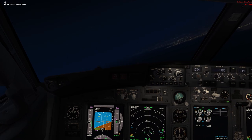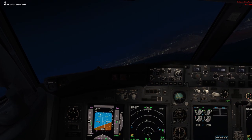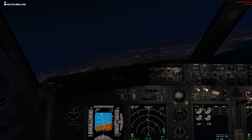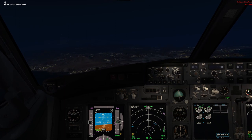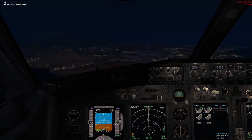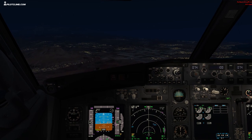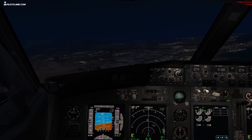Tenerife South is in front of us — that area there is called Las Americas and Los Cristianos. Here we go, 180 knots is coming — beautiful — and we've got 2000 feet. The final approach course is 074, that's all great. I need to keep 180 knots, accelerate a little bit. On the right there we've got the airport already. The glide slope is already alive, 180 knots — that's all great. I'm trying to keep 2000 feet precisely.